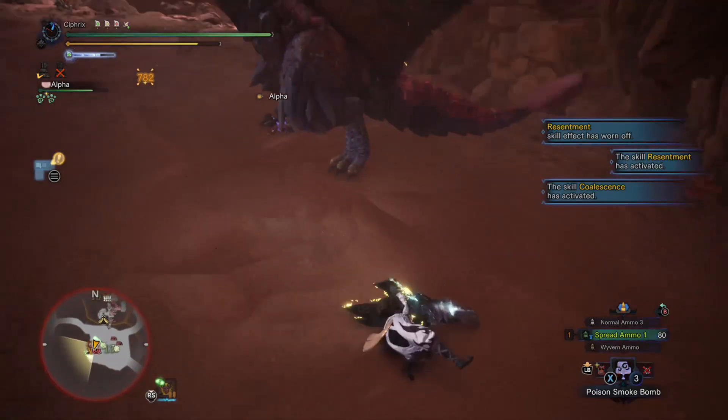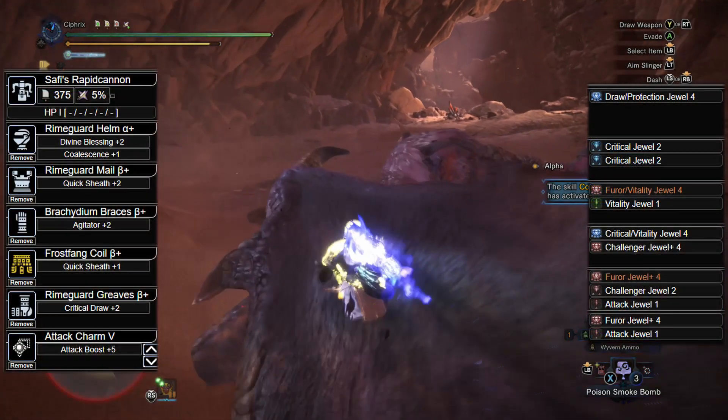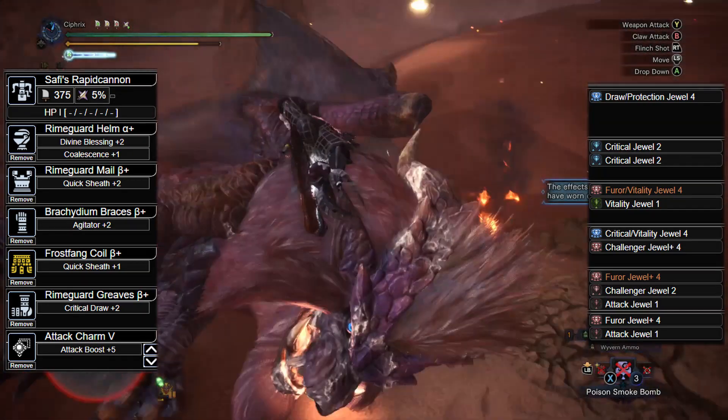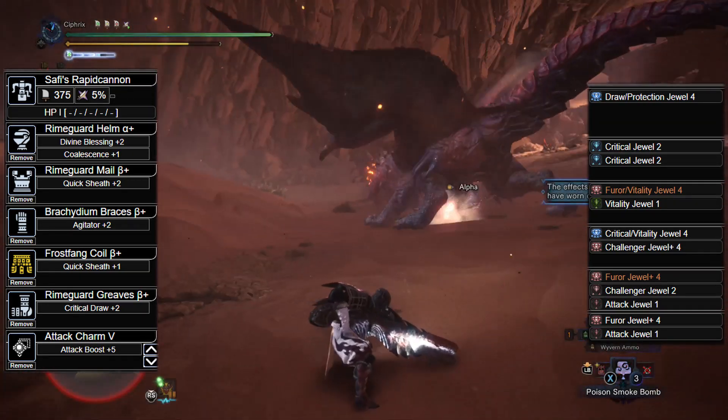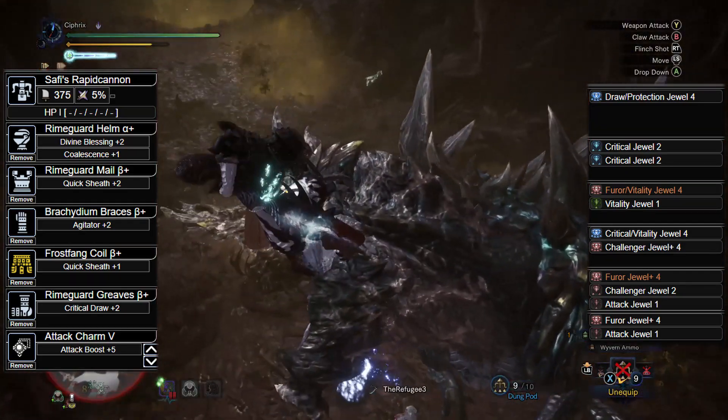Now let's get to the first variation, centered around DPS and bloated-ass numbers. We'll be rocking a Draw Protection 4 Jewel in our Rapid Cannon, the Rhyme Guard Helm Alpha with 2 Critical 2 Jewels, the Rhyme Guard Mail Beta with a Fuhrer Vitality 4 and Vitality 1 Jewel, and the Brickadium Braces Beta with Critical Vitality 4 and Challenger 4 Jewels.